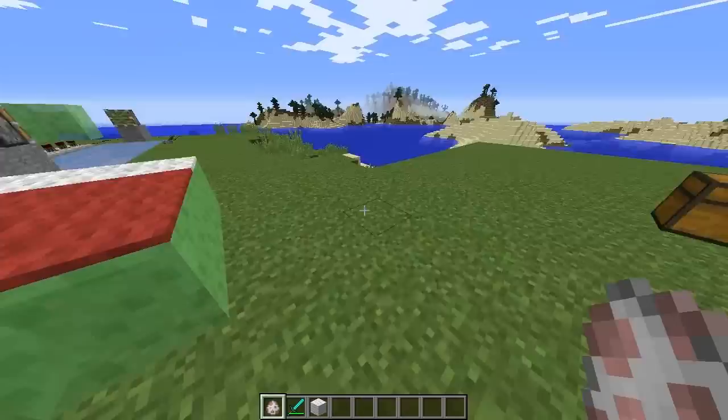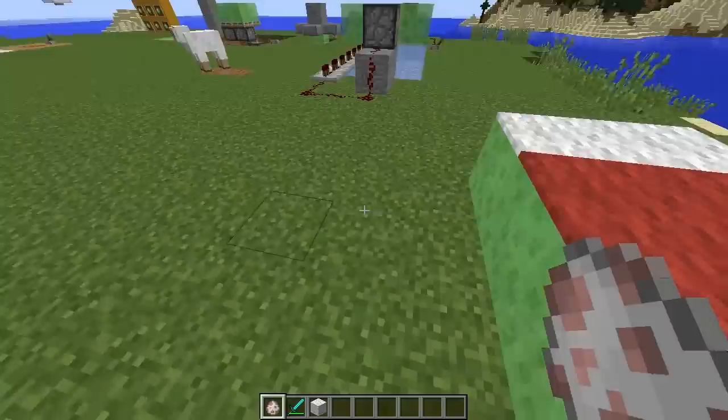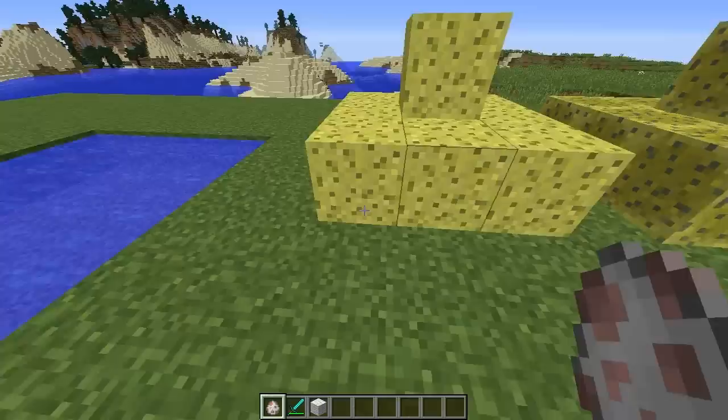Here's a little makeshift bed I made — it's just carpet on top of slime blocks. If you get on top, you still walk slowly, but if you jump onto it you also bounce. There are certain blocks you can put on top of slime blocks that still allow them to function normally, so you can have cool aesthetics while hiding the slime block into the floor.